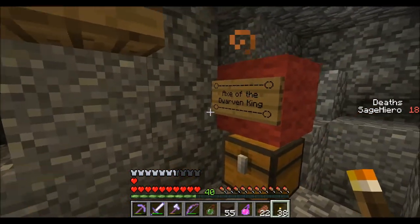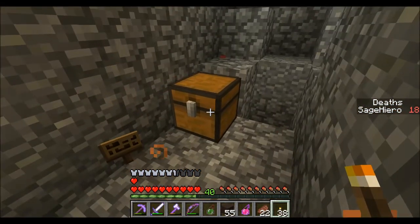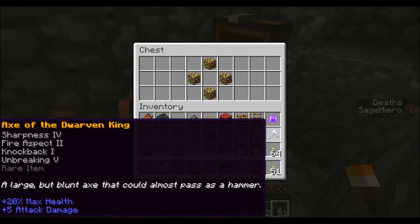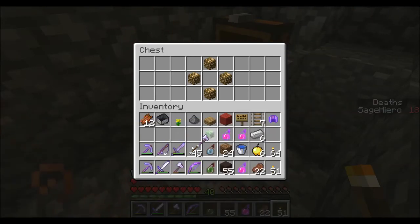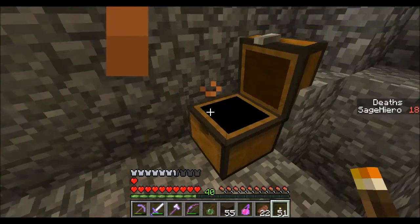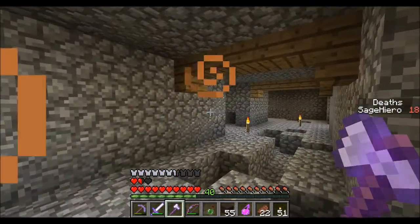There is a special item. Doesn't look like it's trapped, so let's save. Axe of the Dwarven King — Sharpness 4, Fire Aspect 2, Knockback 1, Unbreaking 5. A large but blunt axe that could almost pass as a hammer. It adds 20% max health. That's pretty good. I think I'll be using that right now. Two extra hearts, but only when we're holding it.